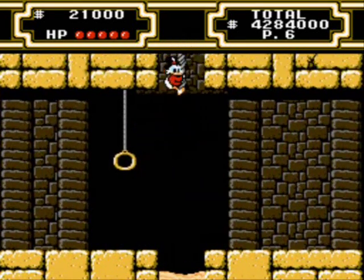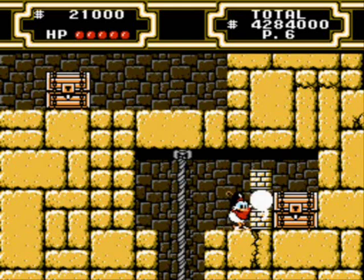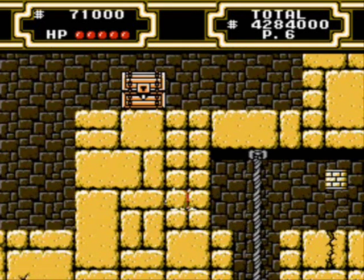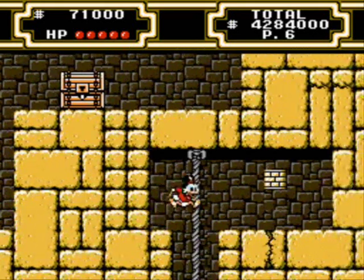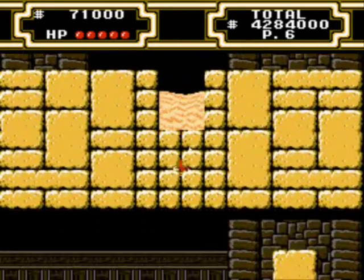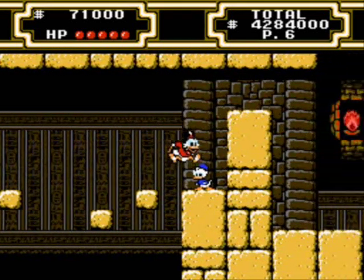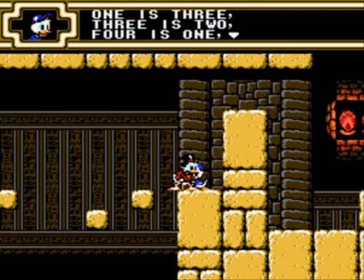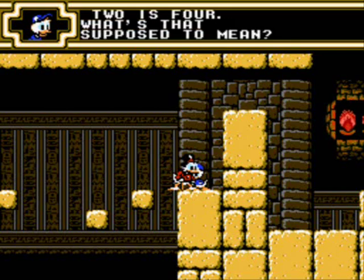The point is, if you don't have all the treasure map pieces and you're on the last level, don't finish it, because you won't get the best ending. But I do have all the treasure map pieces up to this point, so I'm good. So what you want to do is smash through there — oh, there's Dewey. On this wall: one is three, three is two, four is one. I'm gonna pay attention to that. And two is four.